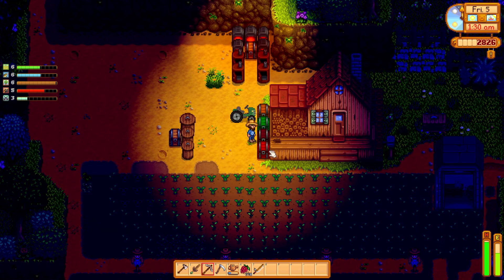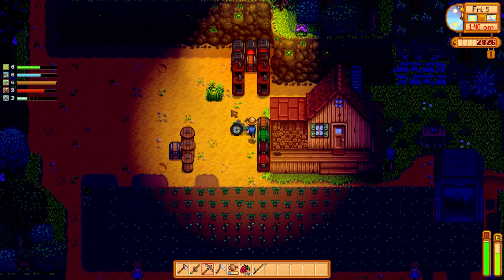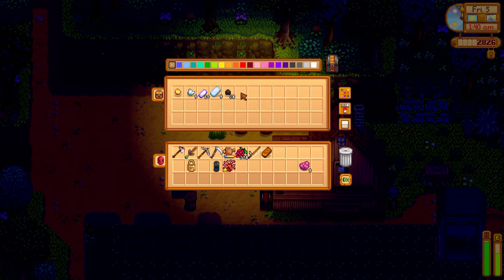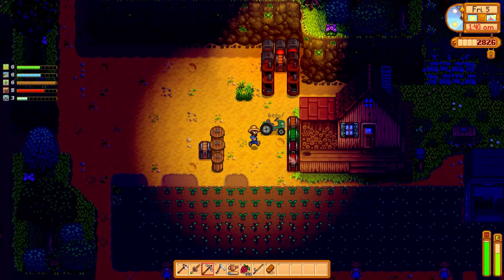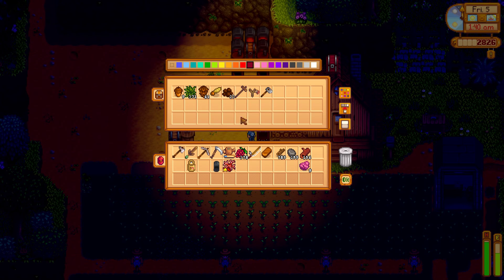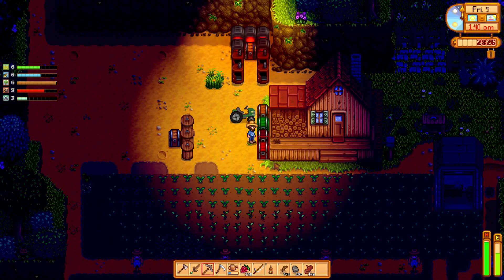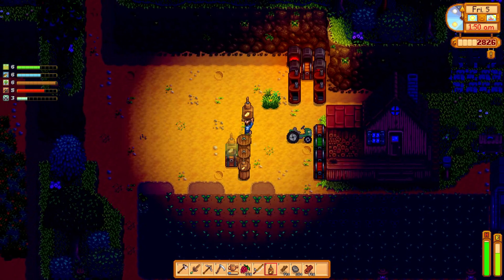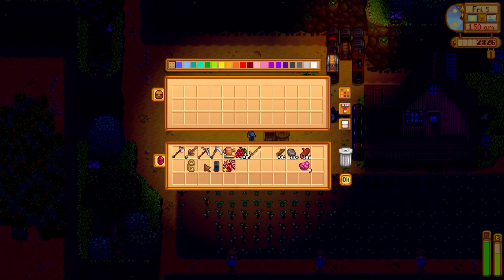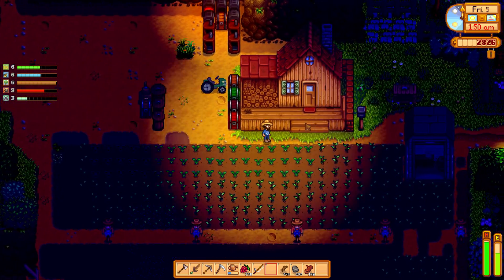Should we do the cheese thing? This is the cheese thing. Do we have time? 45 wood, 45 stone, 10 hardwood, and 1 copper. 1 copper. I'm just going to grab it and put it up tomorrow. I'm just going to put it right here for now. We'll throw that milk in there — it'll process overnight. Let's get in the bed before we are.